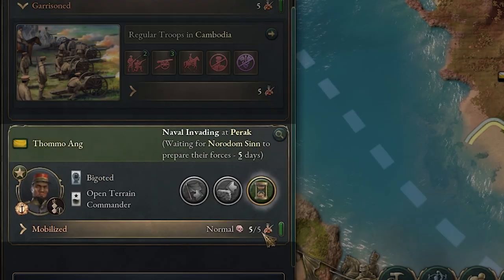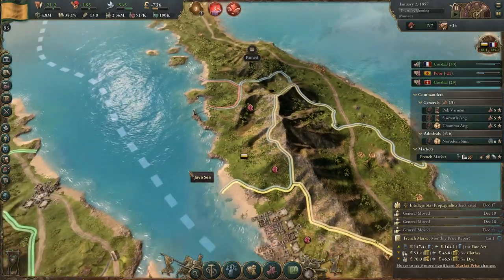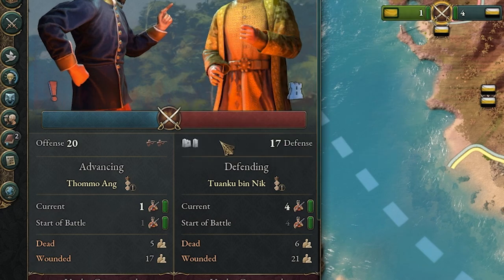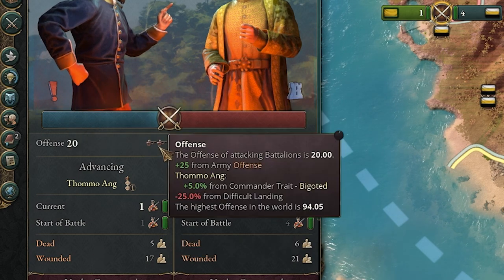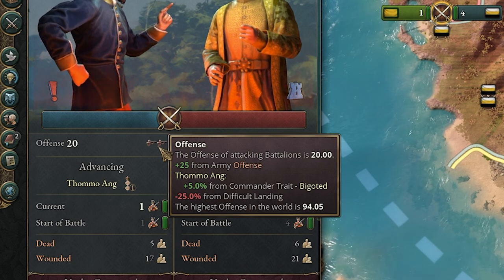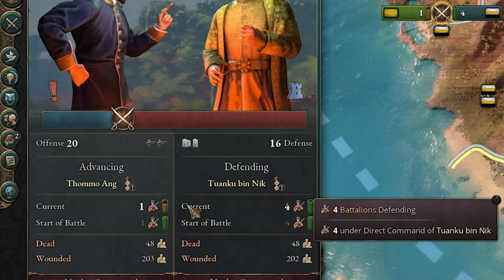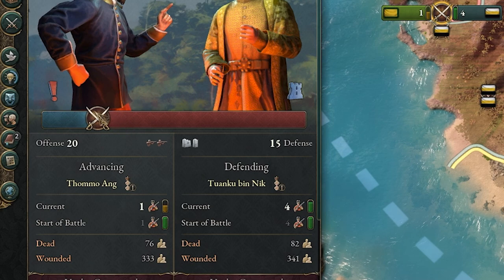This is our second naval invasion where we have 5 regulars and we're 5 days away — we'll let time tick and the battle should be better without the penalties. We have an offense of 20, which is higher than their defense of 17 — very nice. We still have that minus 25 percent difficult landing, so better tech would help. We only have one battalion versus their four, so morale probably won't hold up. We're going to lose this battle, but you can see it's much better without the penalty and we're actually fighting back.